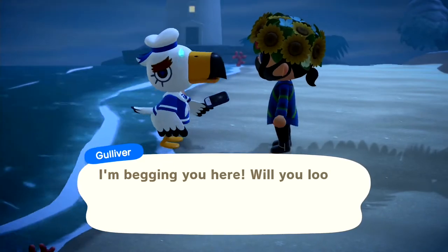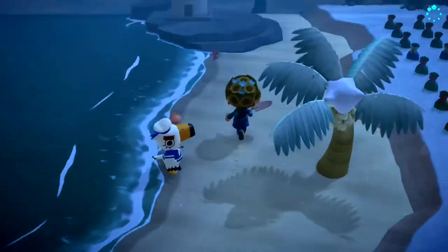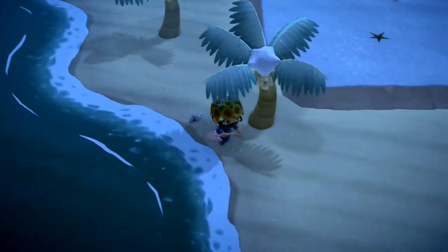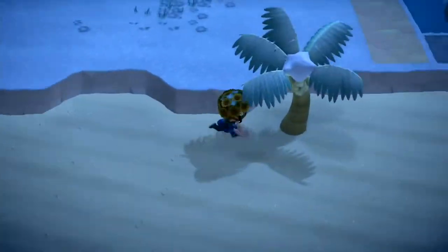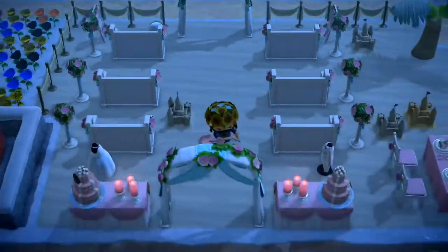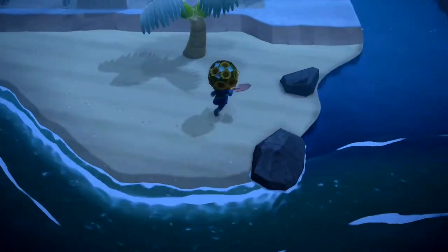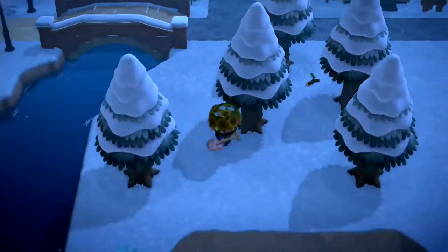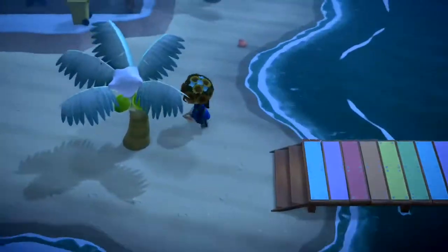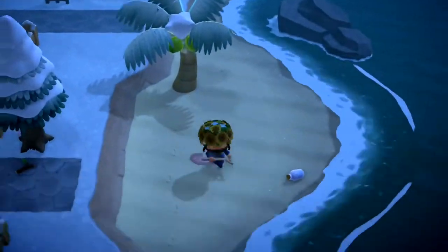The next thing you can do is give them a present. I tend to give mine any of my native fruits — my island's are cherries — and then non-native fruits. Another good gift option is DIY items such as ironwood shelving, coat stands, or door plates: things they can use or display. Try not to give clothing unless it's their birthday.